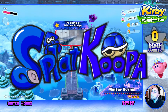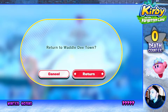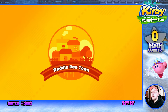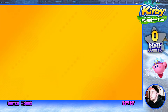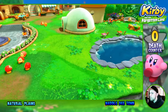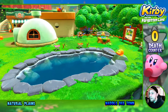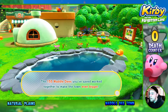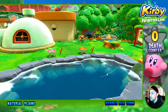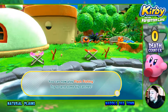Before we go fight the boss, let's return to Waddle Dee Town because we've got a slew of new buildings and such to check out. Oh, something on the side — it's a fishing area! All these Waddle Dees you've saved work together to make their town even bigger. You can now play Flash Fishing — try to land some big catches!